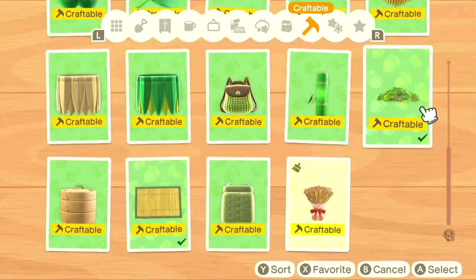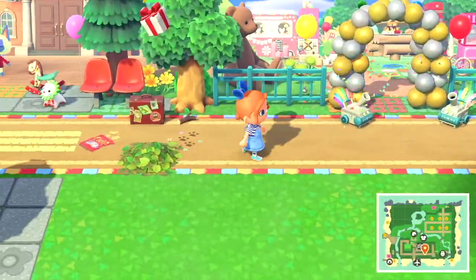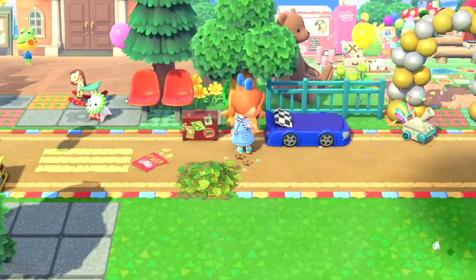Oh, what a surprise — leaf piles! And we're kicking away some of that road path so we can add some grass and give it that overgrown, messy look.